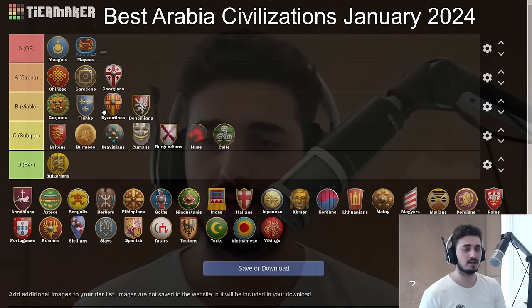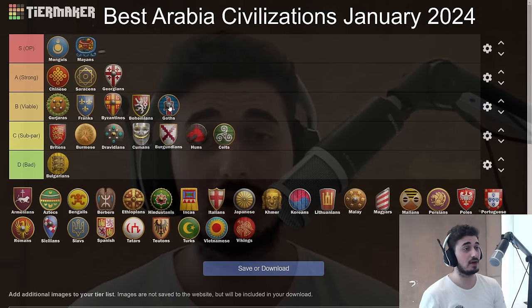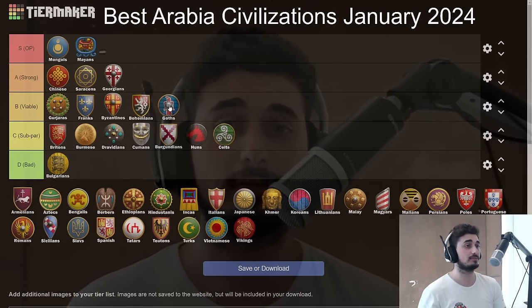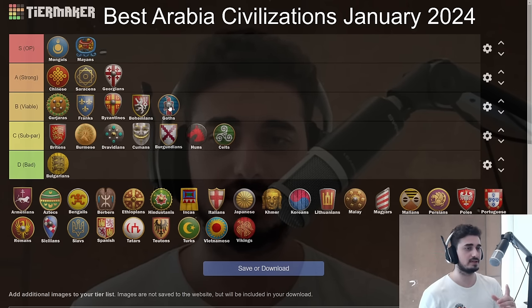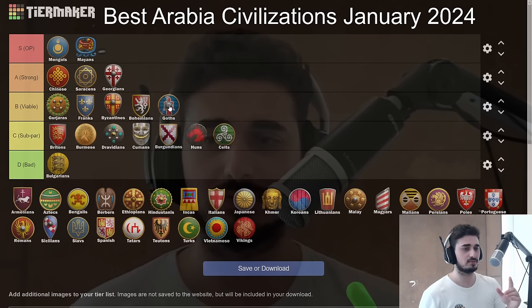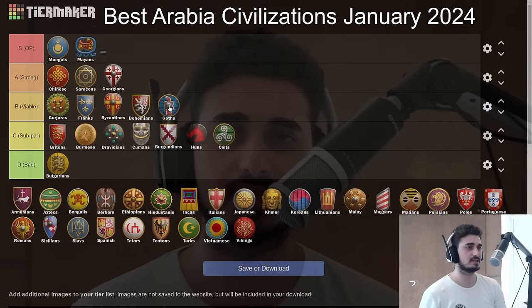The Goths are going at the bottom of B tier — which is surprising compared to my past lists where they were D tier or lower. They got a really nice buff recently: hunts lasting longer gives Goths a much better early game. You can go for Militia rush, Scout rush, Skirmisher-Spear rush — everything is open to you. Their late game is very spectacular too. The only downside is that mid-game gap where it can be difficult to make the civ work, but if you get through that gap or win early, they're fantastic. Instant Loom is also a nice touch.